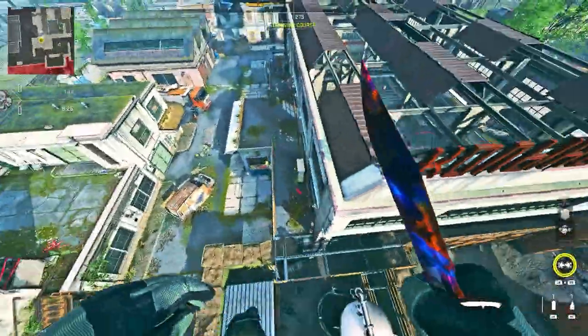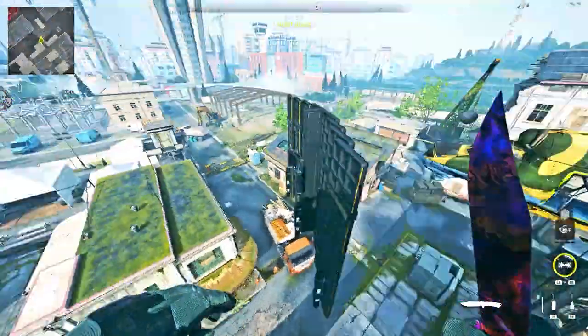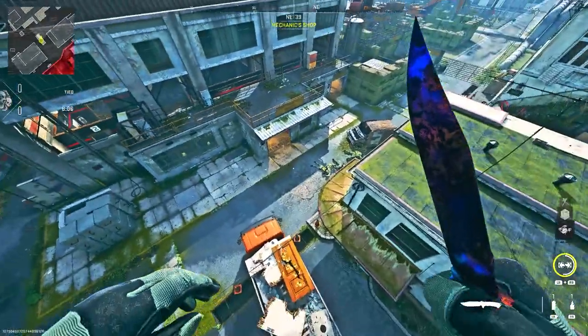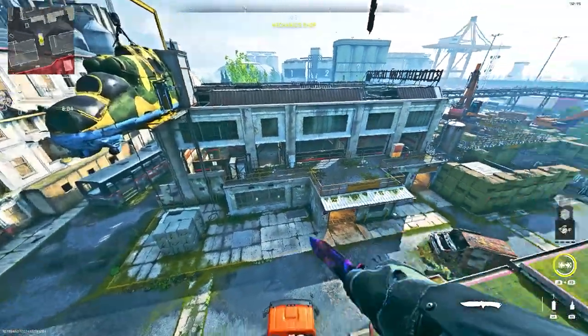As you can see, you can walk across it. Here's how to get on top of the truck — you may not need to use a barricade, but it just helps. You can just run, jump, and get on top of the truck.